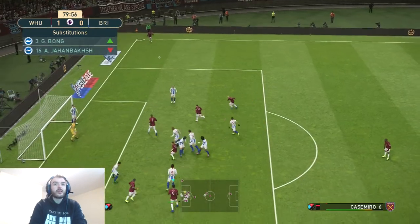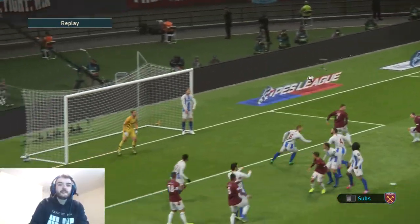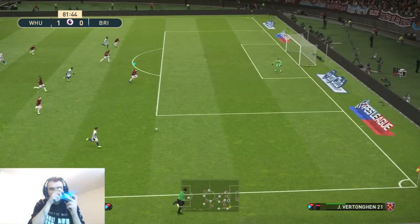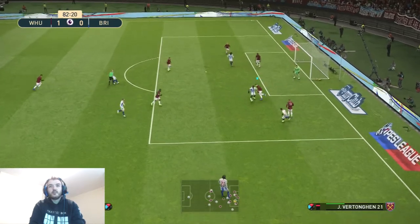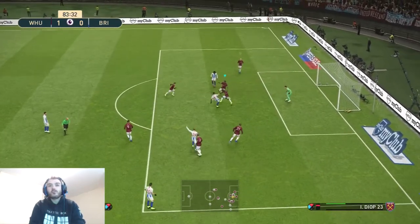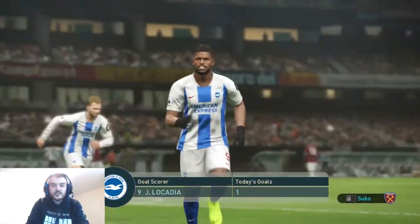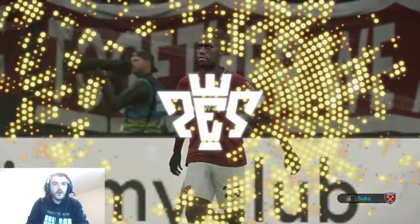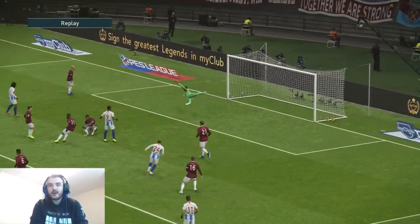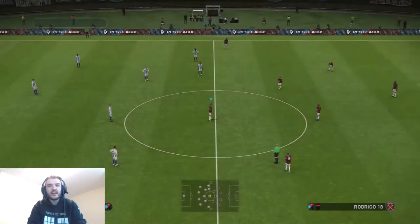Anderson with a corner again. That's Casemiro with a header, but it was never going to challenge the keeper. Locada to Gross — and it's definitely out the wings where we've been getting hurt a lot today. Come on, we need to get this back. Good stop! You can say that's been coming. We've not been playing at all well in this second half — a bit of complacency, I think you can say, and they have punished us there. It's 1-1.